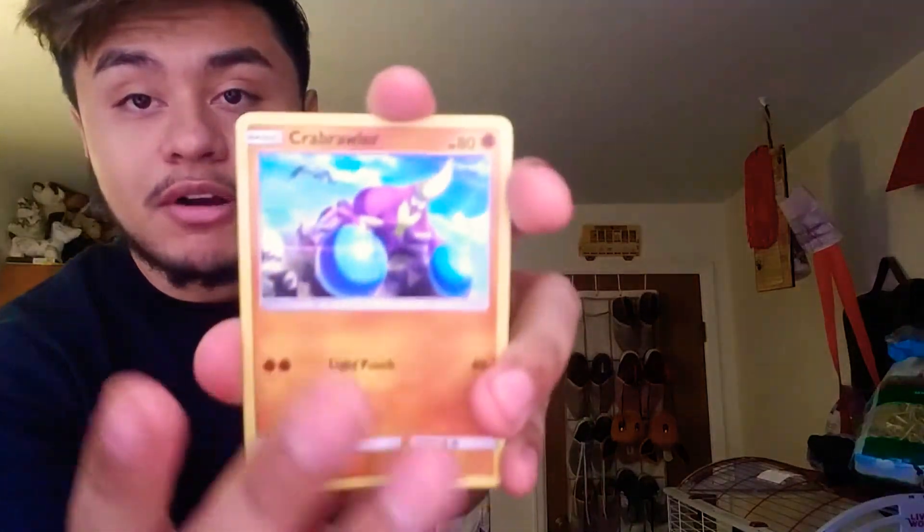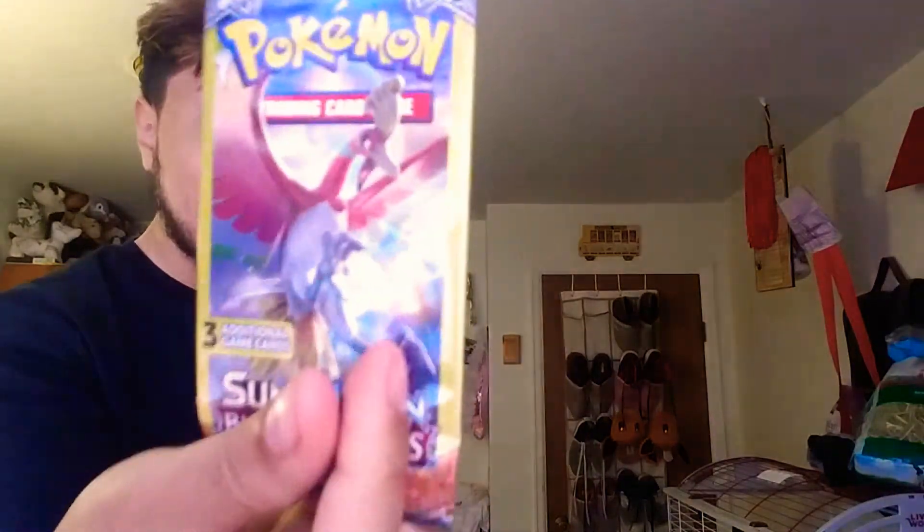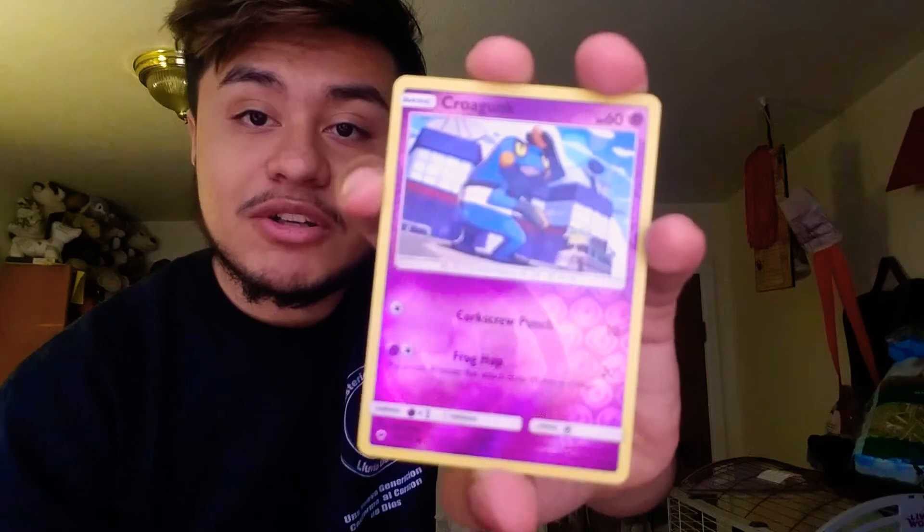Sweating bullets over here because I know we're not going to get anything good. There's a Crabrawler, a Tangrowth rare - yep rare but it's non-holo - and a Bouffalant. Last pack of the day, come on, last pack magic! We have a Mudbray, a reverse Crabrawler - we finally got a reverse - and an electric.